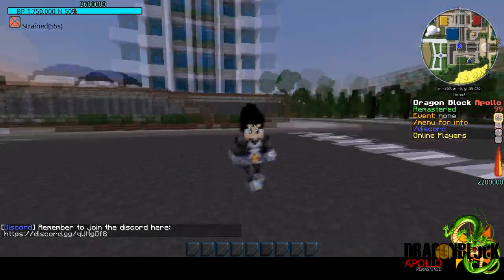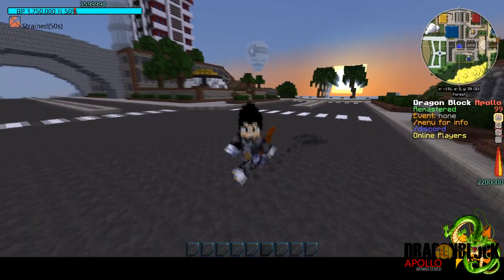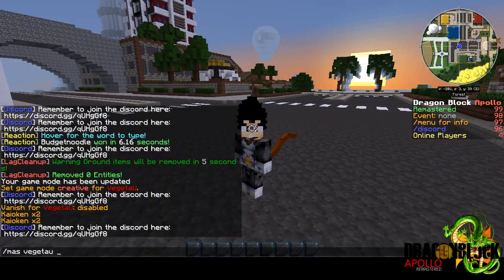Most forms get a multiplier boost and transformation speed boost, but some gain special abilities, like being able to stack Kaioken on top of the form, or a new form variant entirely.